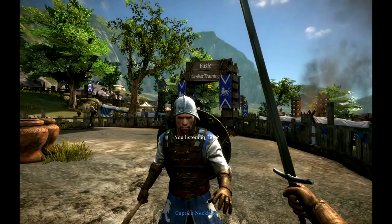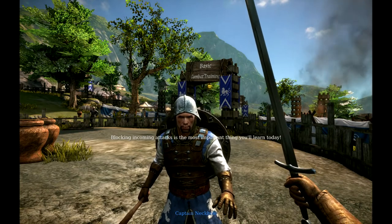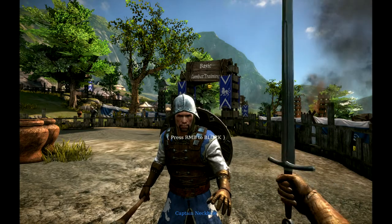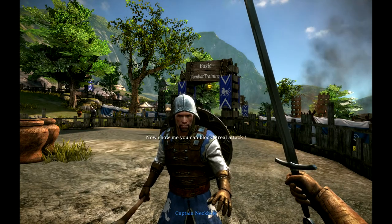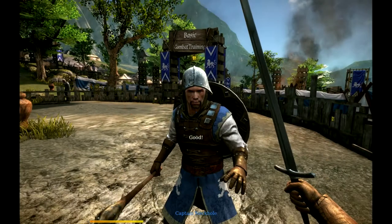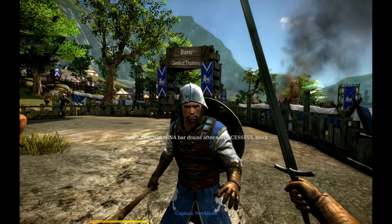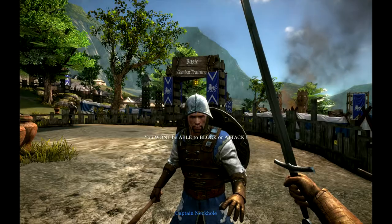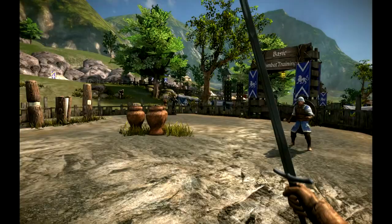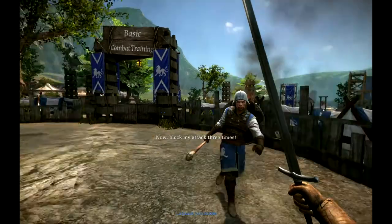You listening, boy? I'm listening. Blocking incoming attacks is the most important thing you learned today. Indeed it is. Notice your stamina bar drains after a successful block. If you run out of stamina, you won't be able to block or attack. Now, move your feet, recruit. As you can see, the training is pretty much the story. It's really cool while they do it. I'll block your attack, man.